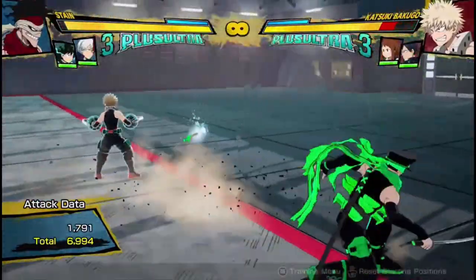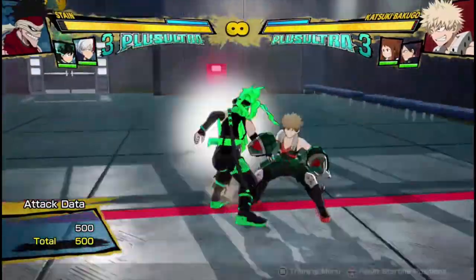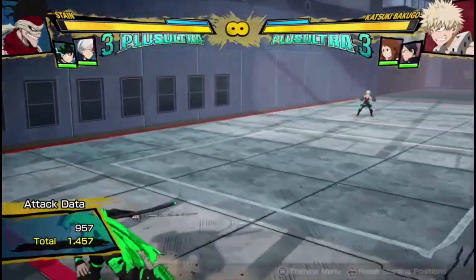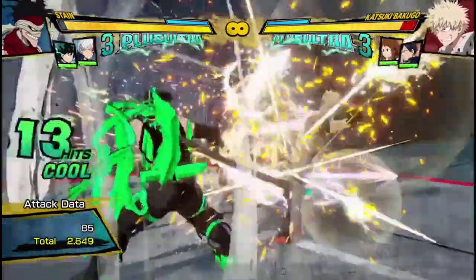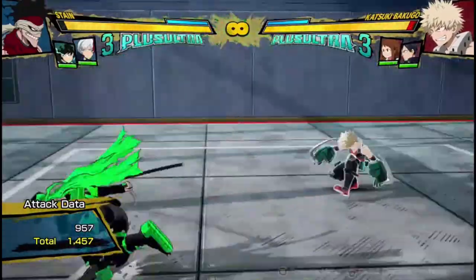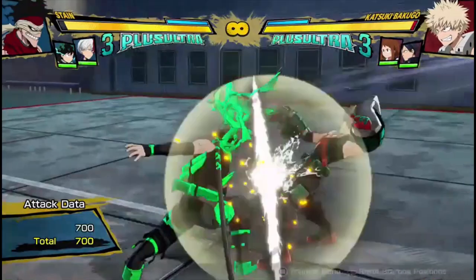Depending on what you hit, yeah, he has really good setups and movement with the knives. So like, if your opponent's trying to zone you out and they don't really know how his knives work, and they don't realize that the knives are on them or on the wall, and then you zoom in when they do a projectile — and you're invincible for that whole zoom animation, by the way. So if they throw a projectile, you dash in with the quirk 1 zoom, and then you can punish them for their projectile and get a full combo.